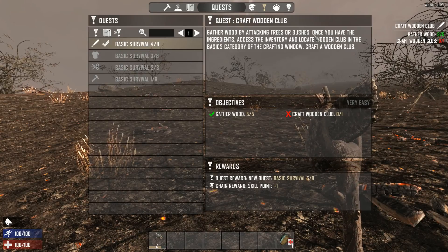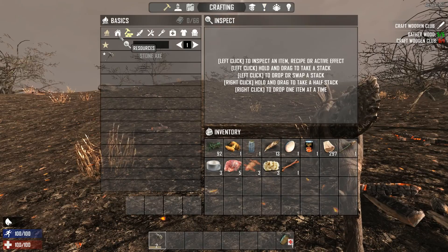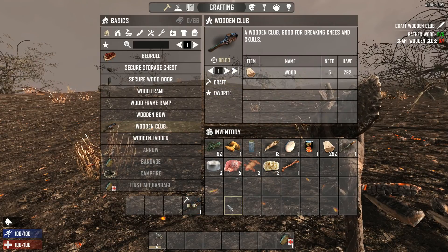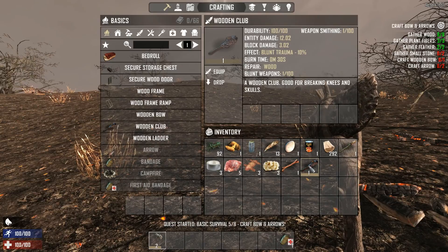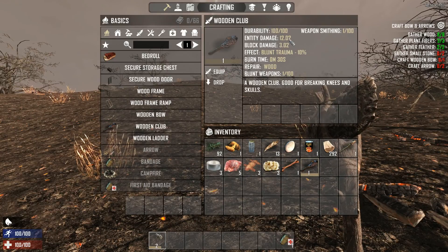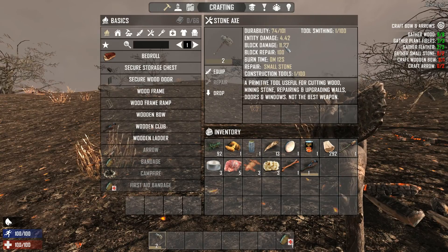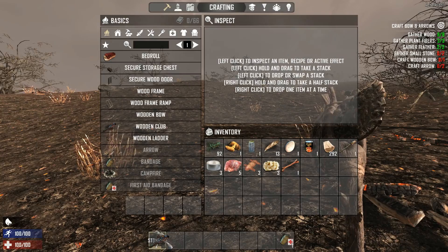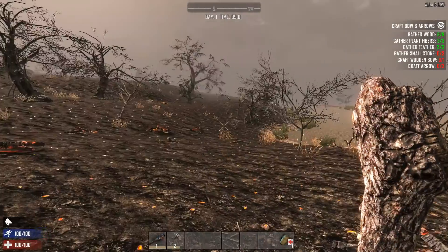The fourth basic survival quest is to gather wood by attacking trees or bushes, then craft a wooden club from the basic category. The wooden club is the basic melee weapon to kill zombies or wildlife. If you highlight your wooden club you'll see entity damage and block damage — the stone axe has four entity damage and eleven block damage, while the wooden club is better for hitting zombies but bad for hitting trees.